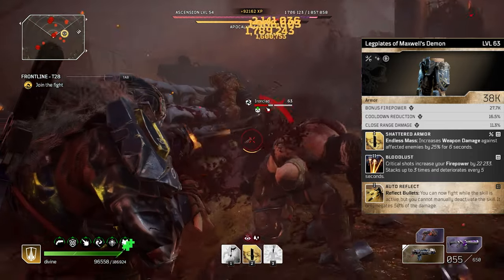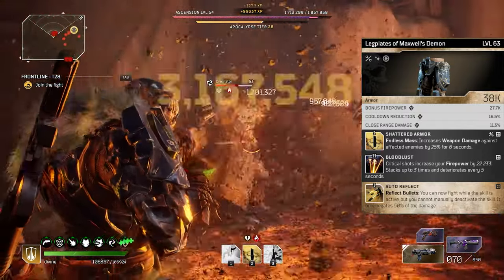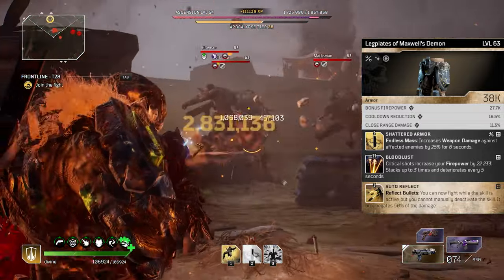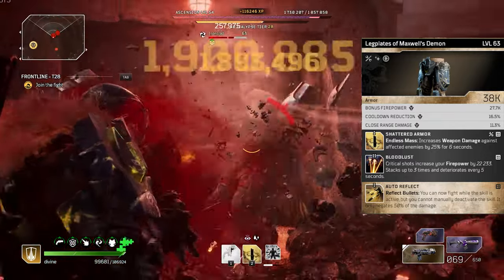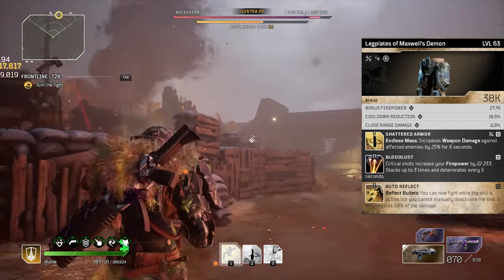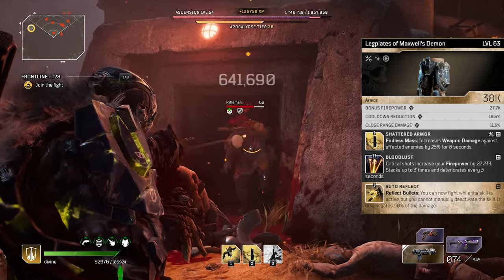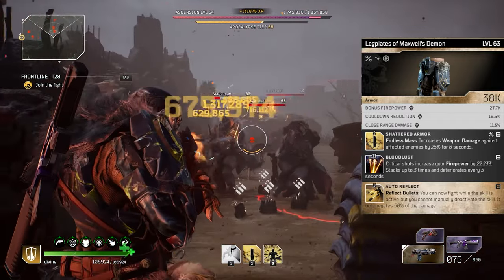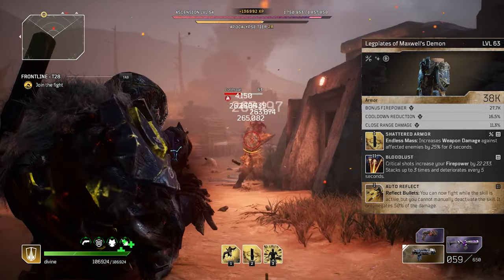The bonus mod is a dead mod — sadly I wasn't able to get anything better, but it's not a huge issue because we've gotten a ton of good mods so far. The mod is Auto Reflect, which just buffs the skill Reflect Bullets, which we aren't using, so that's not important at all. Then the mod I swapped in is Shattered Armor — enemies that get hit by the skill Endless Mass take increased weapon damage by 25% for six seconds. This is another mod I was mentioning earlier with the skills, which is definitely needed.